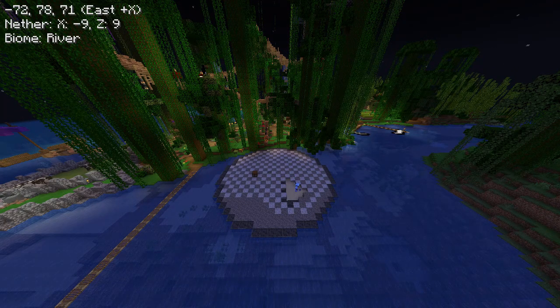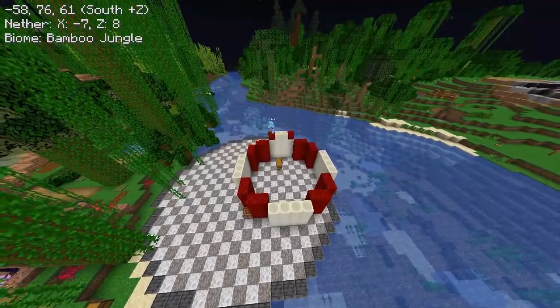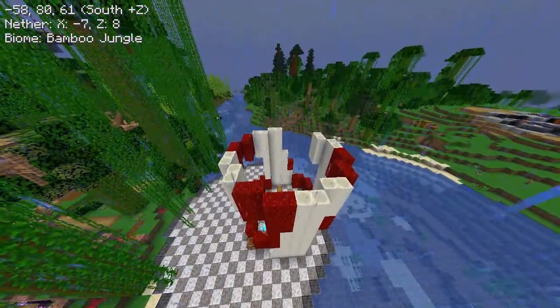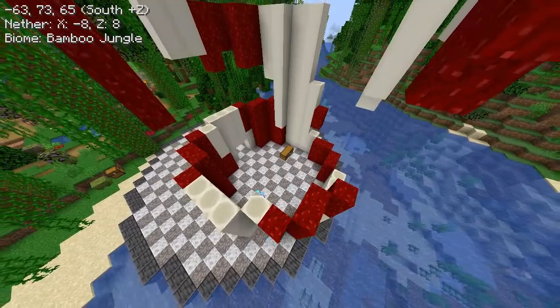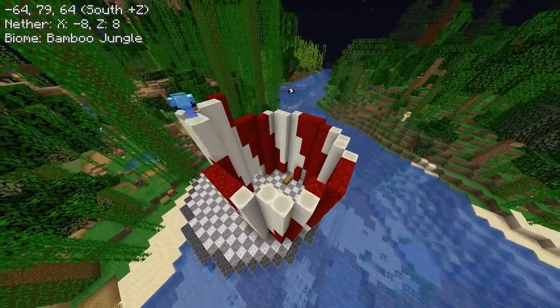I can come up with a nice pattern to alternate the coral and the polished diorite. I really like the way this pattern turns out. My first attempt I decide to build each stripe four blocks tall. I don't think four blocks tall is the right thickness for the stripes, so I change it to three and continue the spiral on around.